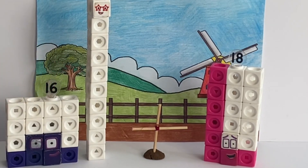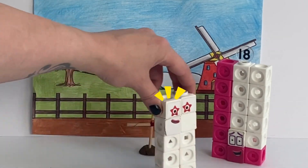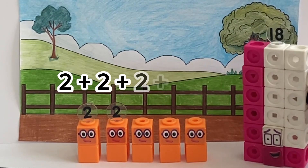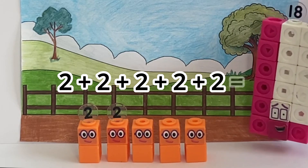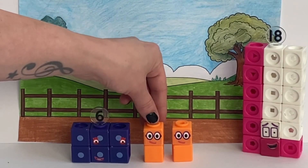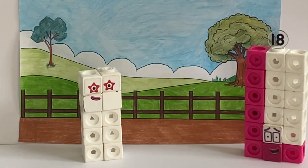Hey, where's the old scarecrow gone? Ten, ready yet? I can't make a triangle with threes, but I can with twos! On your marks, get set, go! Two plus two plus two plus two plus two equals... Two! Four! Six! Eight! Ten! I added five lots of two and I got ten! We got there in the end!